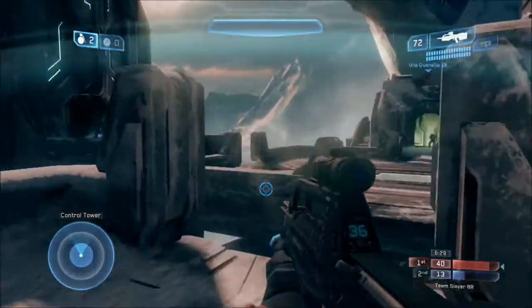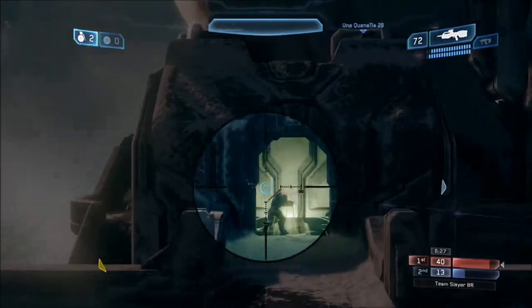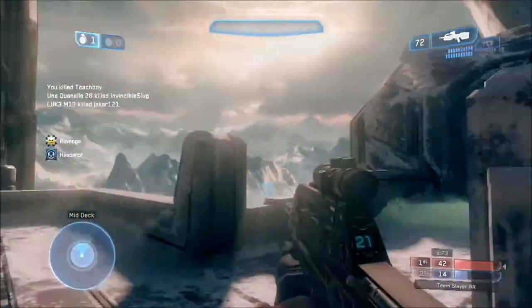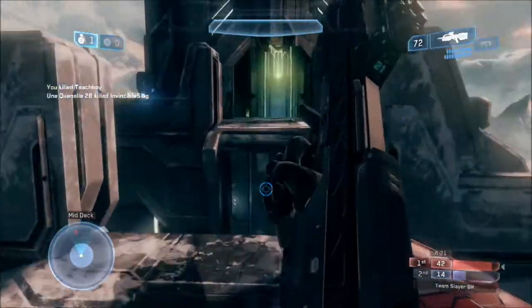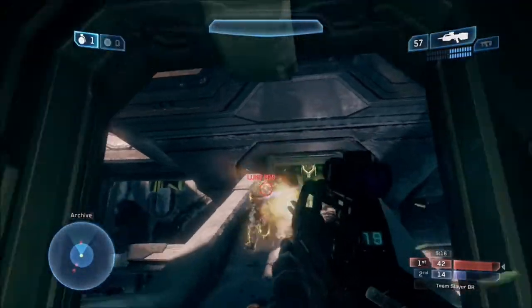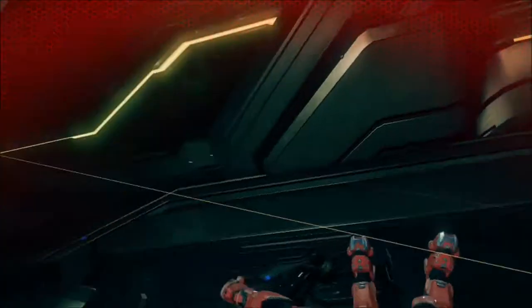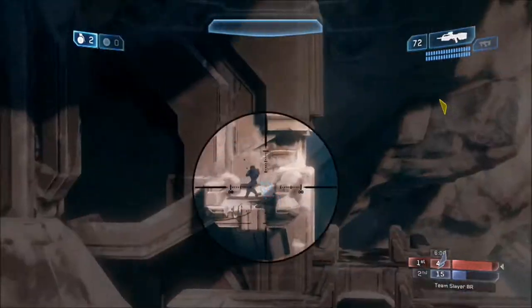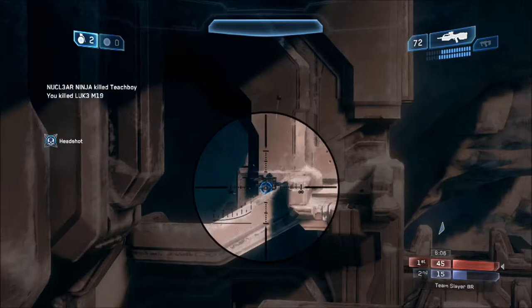Power weapon control and map control — that's all you need on this map. If you're at snipe and have the sniper, or even at Snipe 3 or Snipe 2 or bottom snipe, they will spawn at elbow, bottom green, or bottom blue. The spawn there was ridiculous — I'm not going to blame it entirely on that, but that's pretty much why I died.